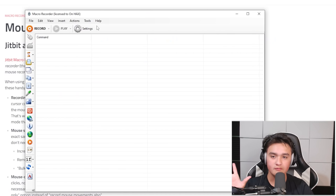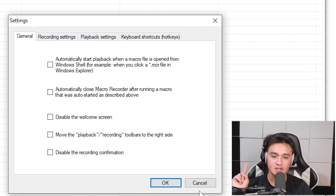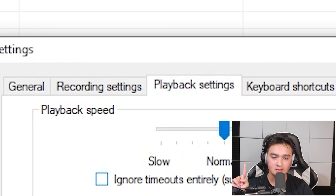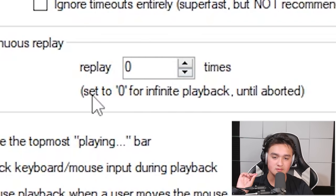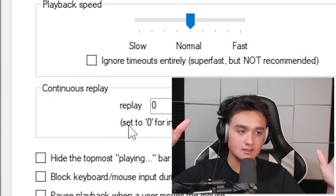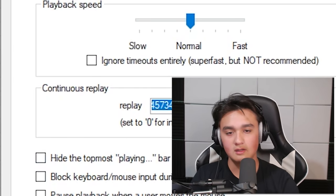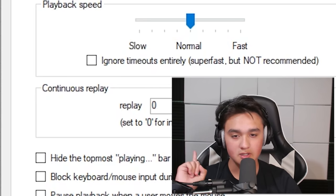So we're here now. The first thing you're going to want to do is go to Settings — right up here — go to Playback Settings and set this to zero. So replay zero times. What that's going to do is continuously loop it — so when your macro ends it loops it an infinite number of times. If you put zero it infinitely loops. Be sure you put zero there, press OK and you're done with that part.